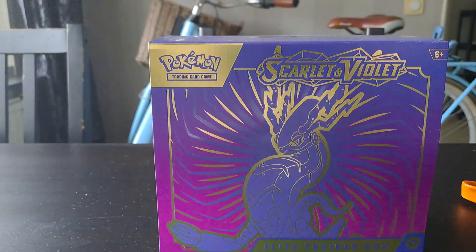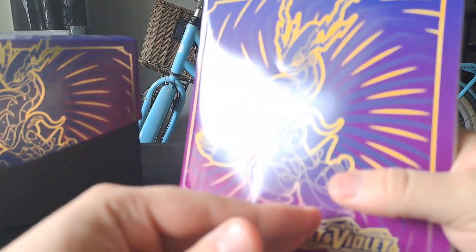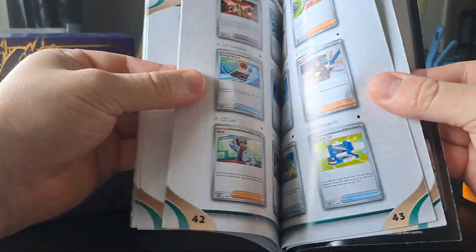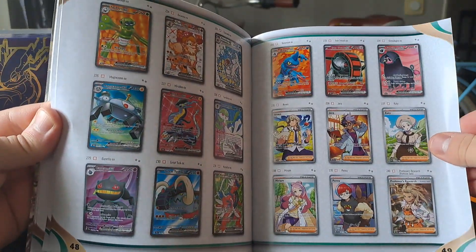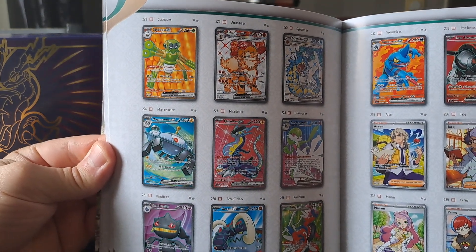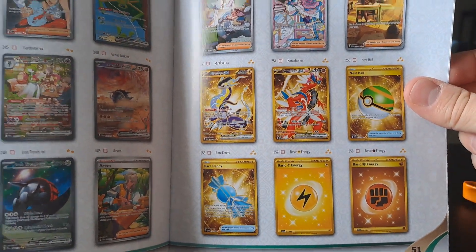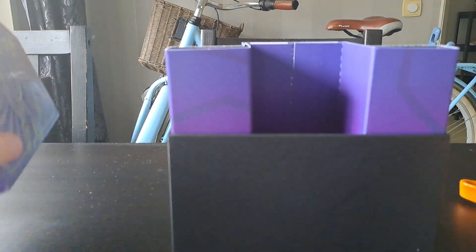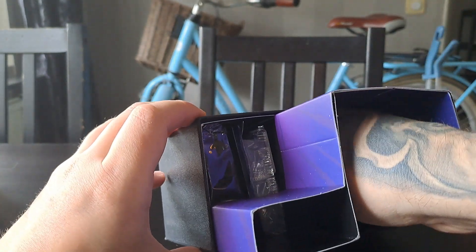Let's take off the plastic. We have the booklet, which looks nice, and there is a players list. We have the Miriam card, which is quite expensive — it would be nice to get maybe a full art Gyarados or Arcanine. Then we have the gold cards here. I did pull a gold card in my first ETB opening of Scarlet and Violet — check that out if you want to see what I pulled.